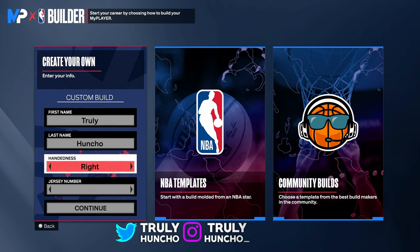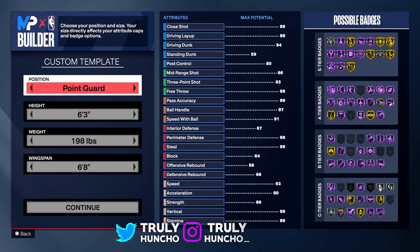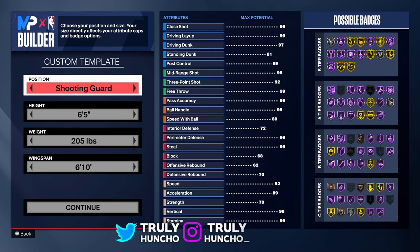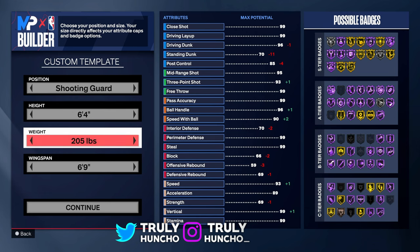So as always: first name, last name, handedness — does not matter. Jersey number: I'll pick jersey number 5, that's what Anthony Edwards is wearing during the Team USA games. You want to make this a shooting guard build, and make him 6'4, just like Anthony Edwards. Keep the weight at 205 lbs.